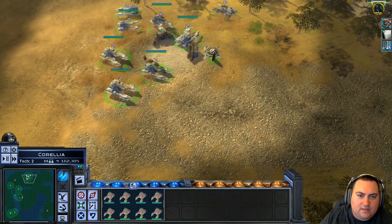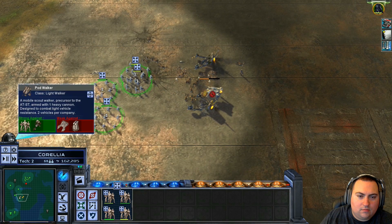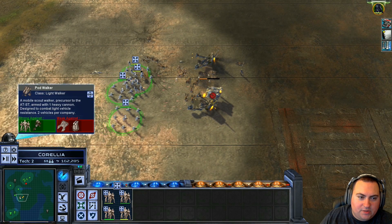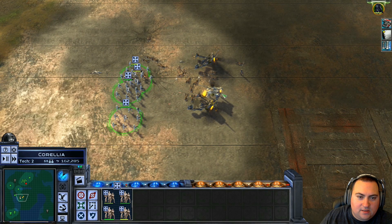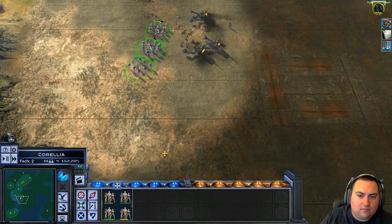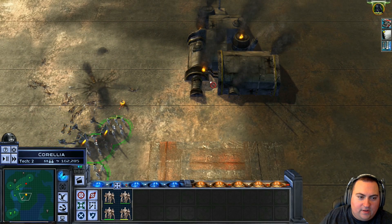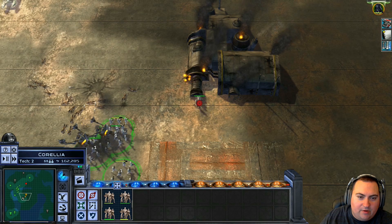Well, that's a slight problem. Stormtroopers can take out these guys pretty easily. There's gotta be a building here somewhere. Oh yeah, see, look — we did a decent amount of damage to this with that bombing run.